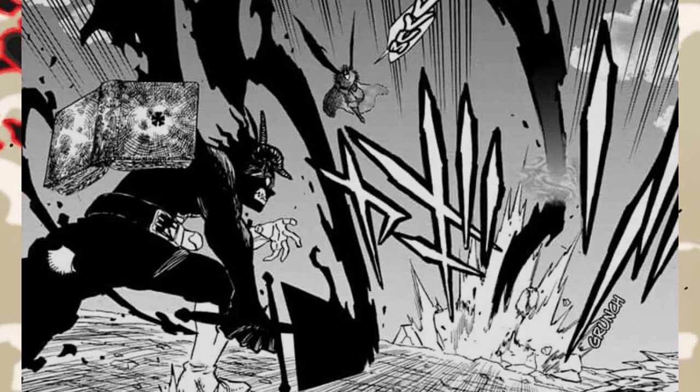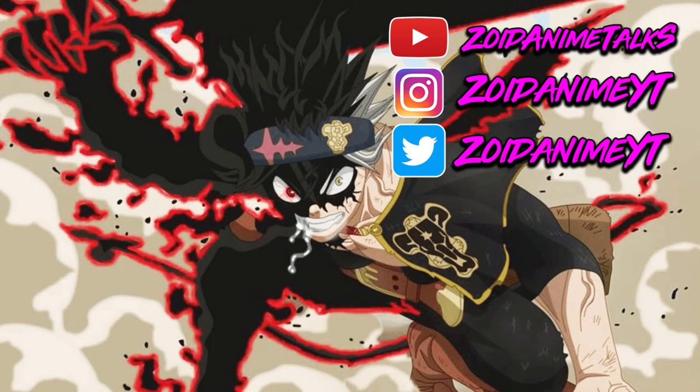But with Asta, he did lose a little bit of his humanity because he was acting like a devil and fighting like a devil. But if he had his second wing up, he would be using 70%, or maybe 69% — it could be somewhere around there.